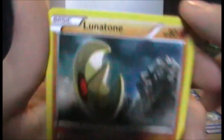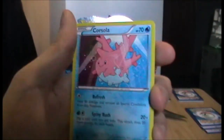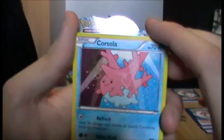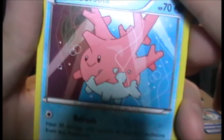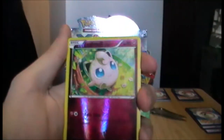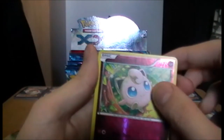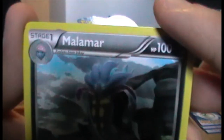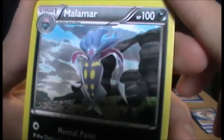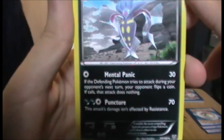We have a Lunatone again — that's pretty cool. A Corsola — I haven't seen Corsola in years! Then a Reverse Jigglypuff — I've got about three of those now. And we have a Malamar — that Pokémon.